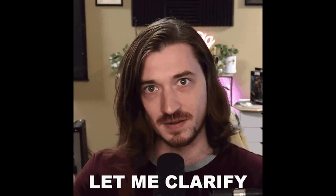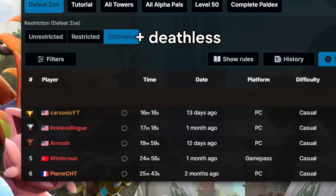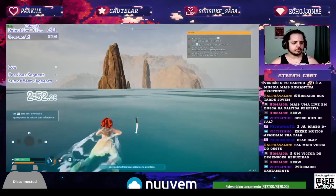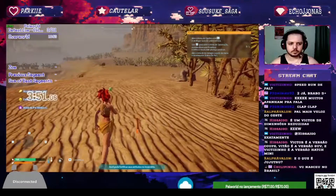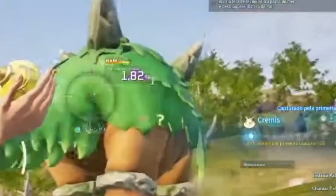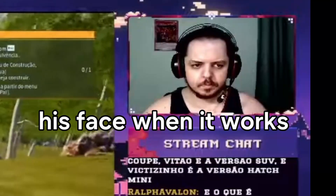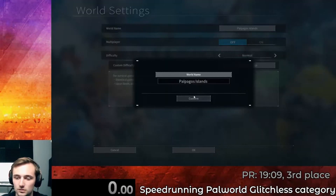Before I show the run, I want to clarify something. I am second place on the glitchless speedrun leaderboard, but I have the world record in the glitchless deathless category. This is because the world record run dies in order to respawn and travel to a location to get a giga pal sphere. This process takes 5 minutes and it only has a 1% chance of success. Obviously I was not going to try this run. Now that we have all that out of the way, it's time to show you the run.